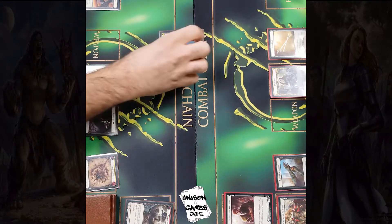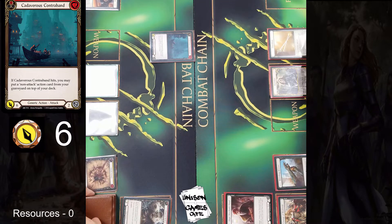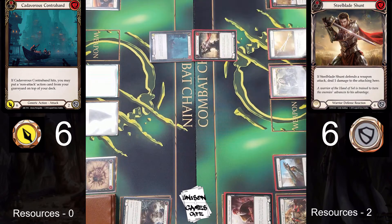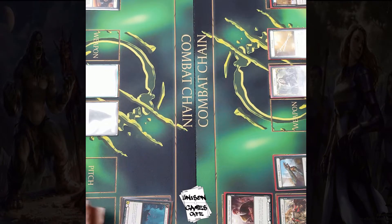Looks like he's pitching a Smash Instinct for a Cadaverous Contraband, coming in for 6. If this hits you can put a non-attack action card from your graveyard on top of your deck — Primeval Bellow is right there, so that's a good card to put back, coming in for 6. And there is a Steelblade Shunt — 4 defense for a 6. He had two of them in his opening hand. It deals 1 damage to the attacker when defending against a weapon, but this isn't a weapon — 6 for 6, no health total changes after that first flurry of action.